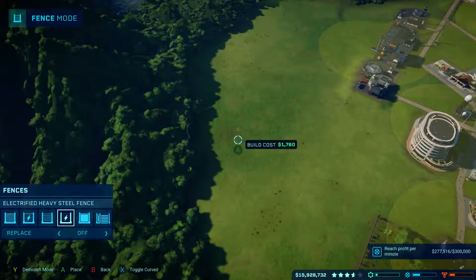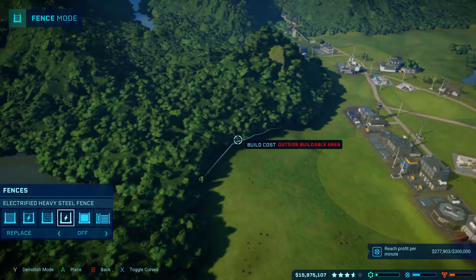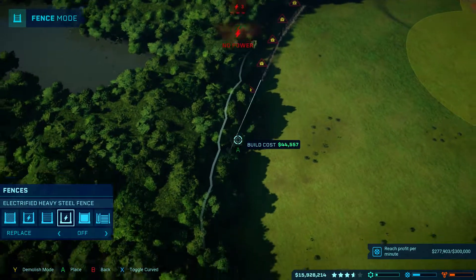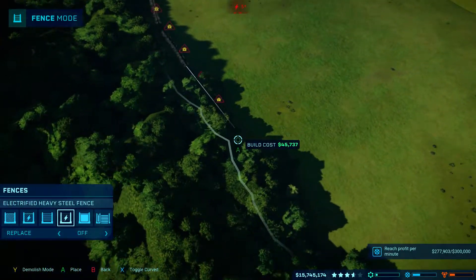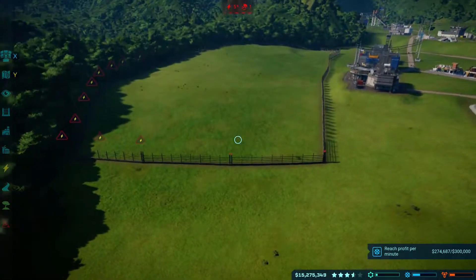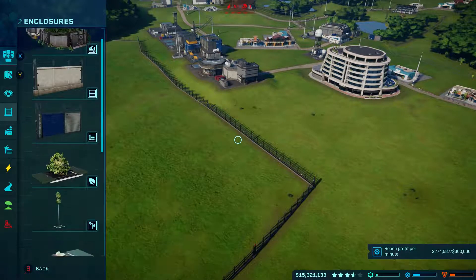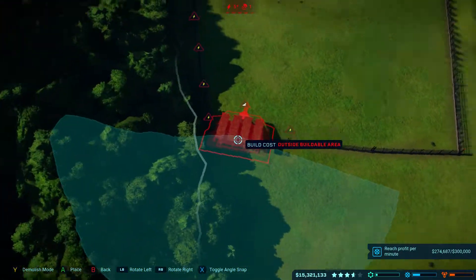We want fences — the electrified heavy steel fence. We're just going to build it around this area back here, because the T-Rex needs a lot of space. All right, so we've got a decent sized enclosure for it. Now we need a viewing gallery.